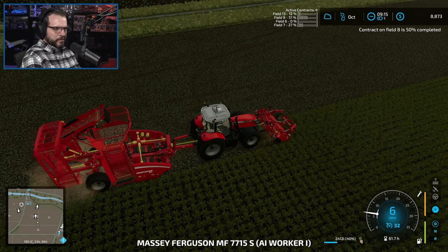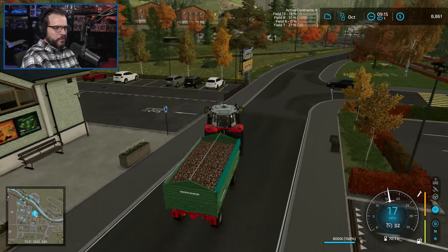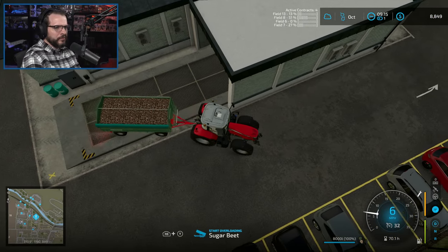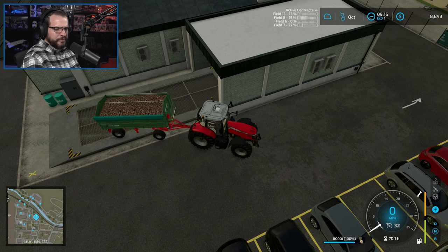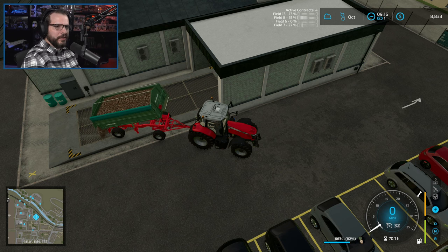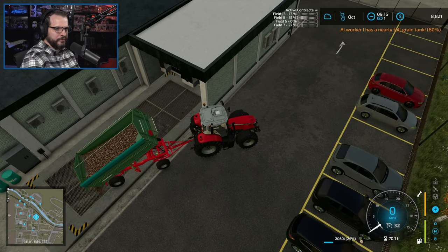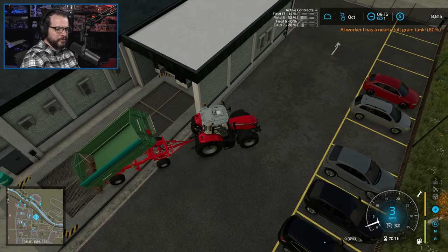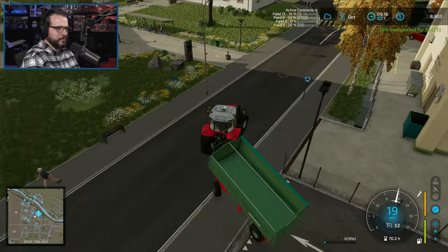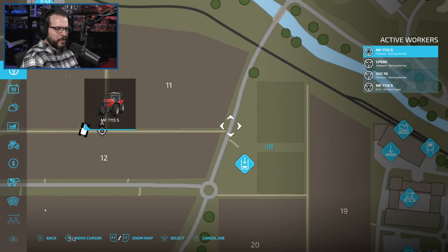You're going, you're almost here - let's get you dropped off. Not even quite 20% done with field 13, but that's all right, we're getting there. Honestly, all these contracts might actually give us enough money to get the sugar mill. Then again, going back to the fact that we don't really have land to put it on. Let's get you heading over here. Close enough.